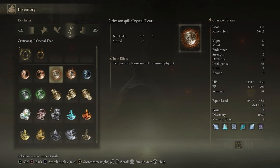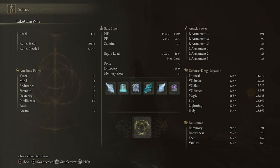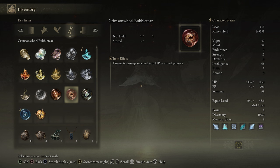The next two are the Crimson Spill Crystal Tear, which increases your health by 10% for 3 minutes, and the Speckled Hard Tear, which increases all your resistances by 90 — those resistances are immunity, robustness, focus, and vitality. To get these two, head to the center of Altus Plateau, and under the Minor Erdtree will be a giant worm-faced monster. Kill him, and he will drop both of these.